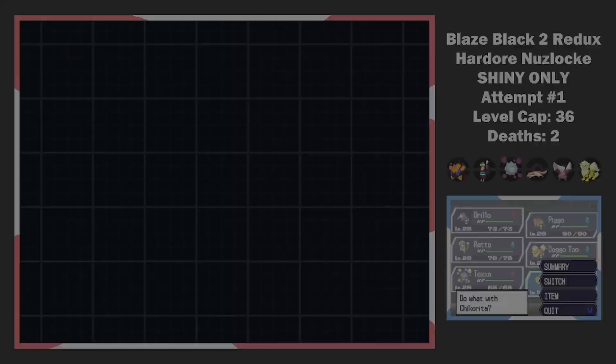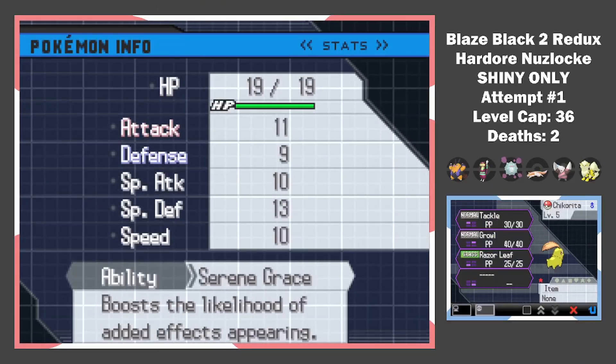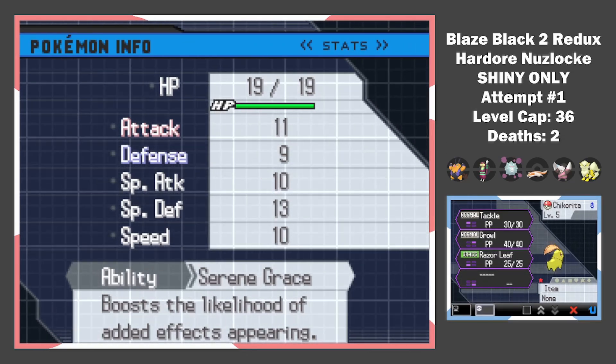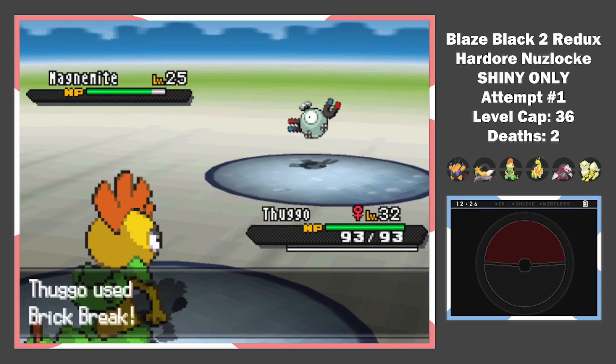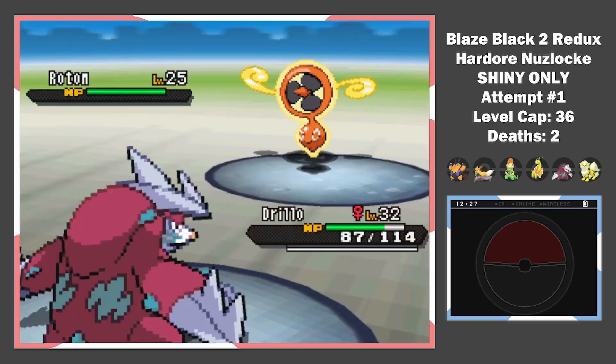All that just to have another boss battle 5 minutes later. We have to face Colress to progress, but before that I get my Gen 2 starter gift — the one I hate the most, but we need it for Elisa. Time to face the edgy scientist bad boy. We have a good team, so we should be safe. Fake Out plus a Brick Break from Scrafty are enough to take out the Magnemite.